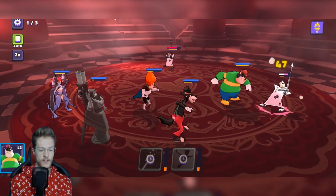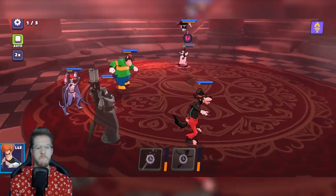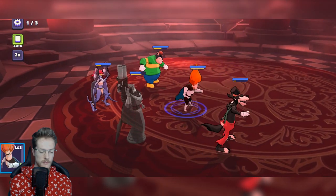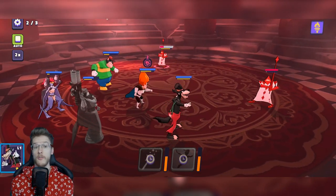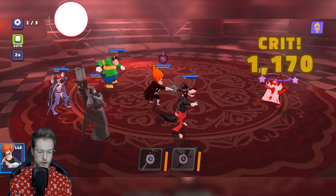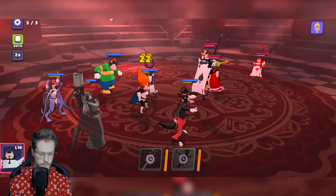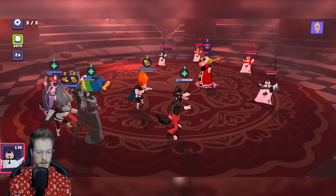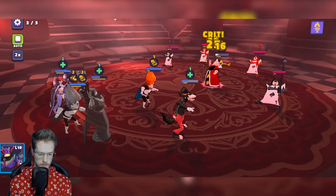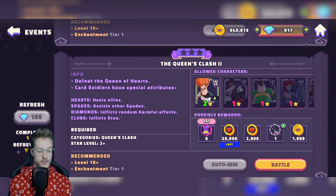It looks like you're given Zerg anyway as like a bonus character. Zerg looks mental, guys. Obviously Syndrome is like the OG character in this game — I'm trying to max him out. The crits with Zerg are pretty mad, and that move Zerg uses is pretty decent as well.